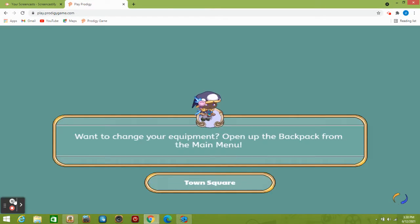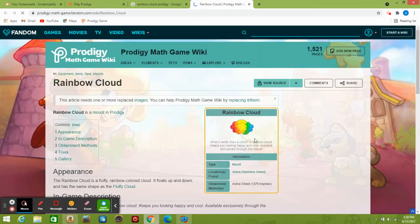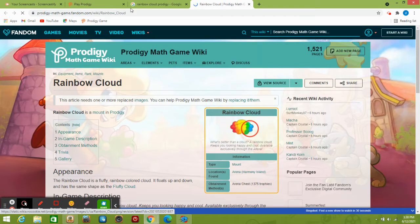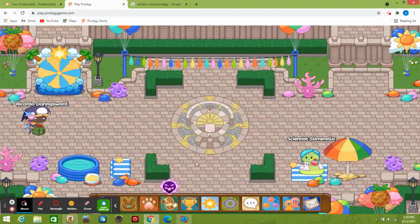Let me show y'all a picture. This is what I'm going to be showing y'all how to get — it's the rainbow cloud. I'll be showing y'all how to get that.